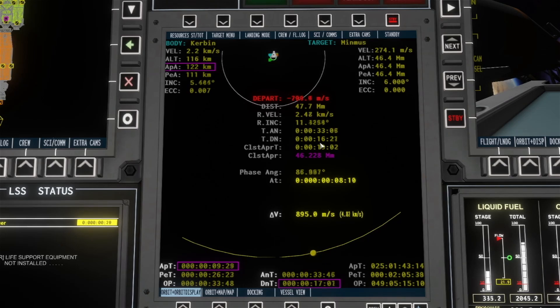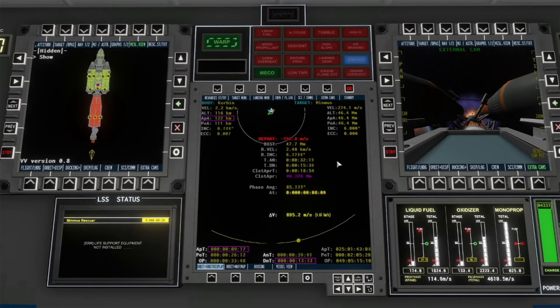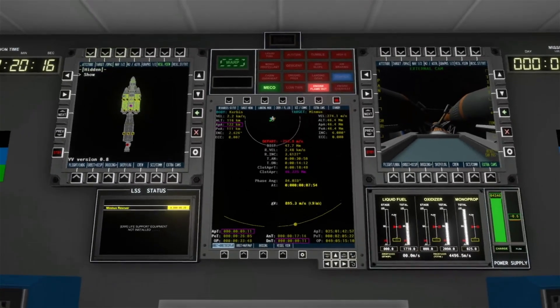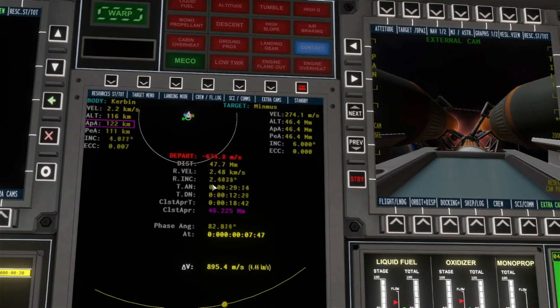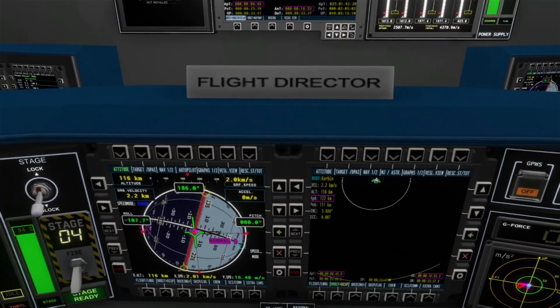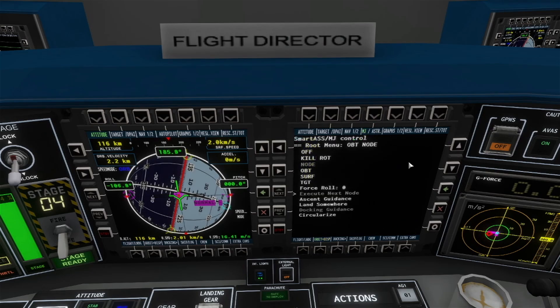We're burning anti-normal to lower our relative inclination toward zero. Unfortunately our lower stage ran out of fuel before the full correction, so we'll use the side and center boosters to both adjust inclination and transfer to Minmus. At 1.6 degrees the inclination started going back up, so we cut it at 1.8 — not bad. A relative inclination of 1.8 degrees is still good enough to establish a rendezvous.